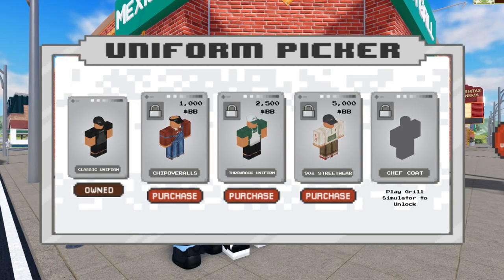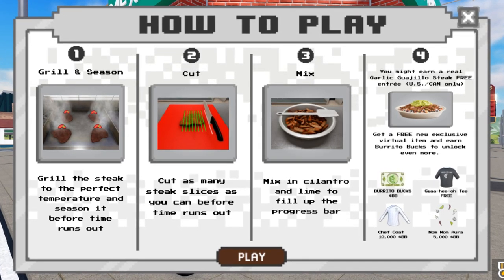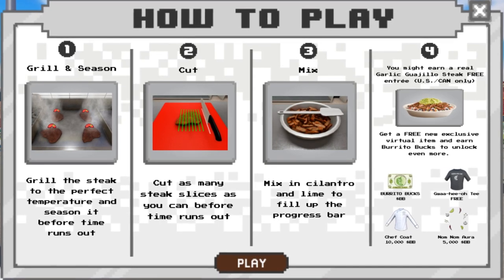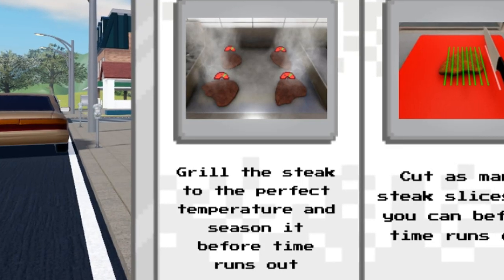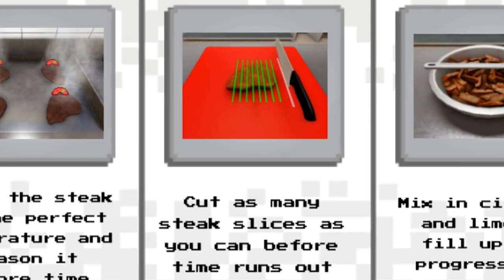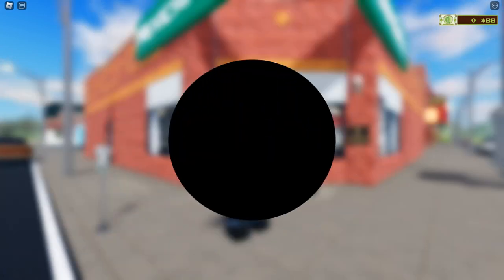Moving on to the items: we're going to go ahead and pick a uniform as soon as he says so, and then you need to read this quickly because these are the three steps in the new grill simulator mini-game. We're going to have to grill and then season at the perfect temperature, cut as many slices as we can in the second step, and the third one is really easy — all you have to do is mix.